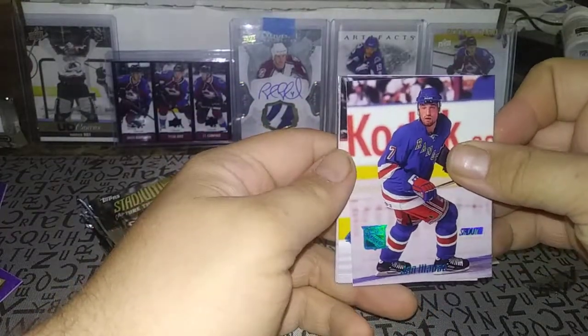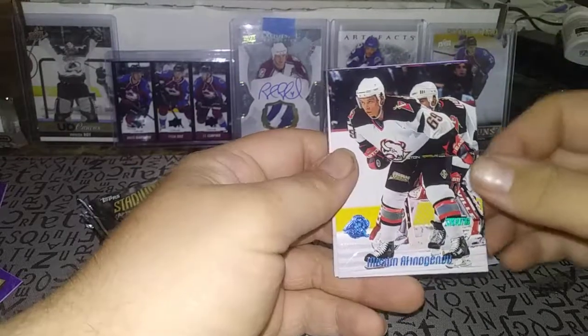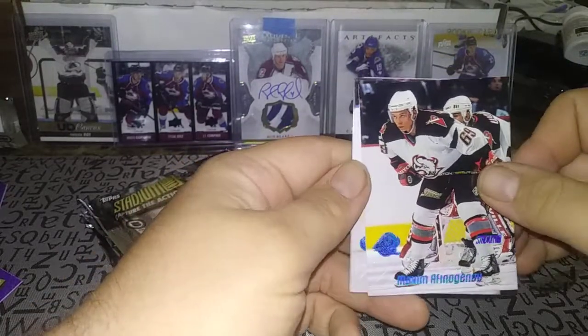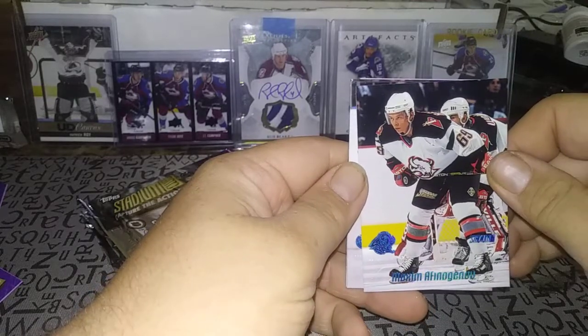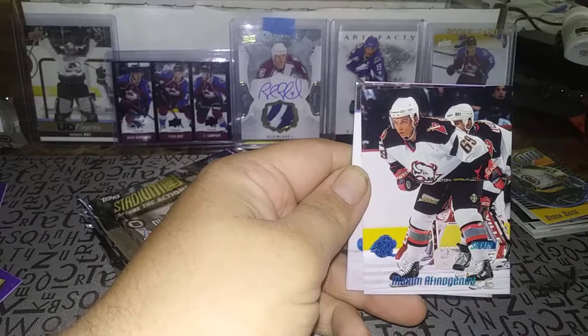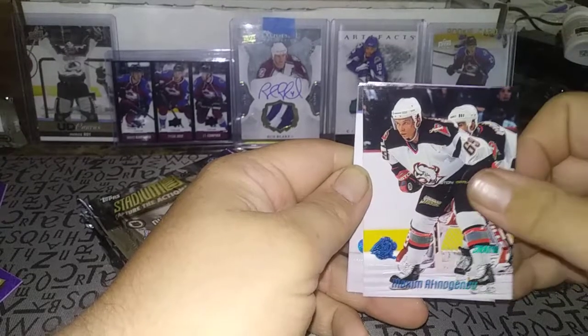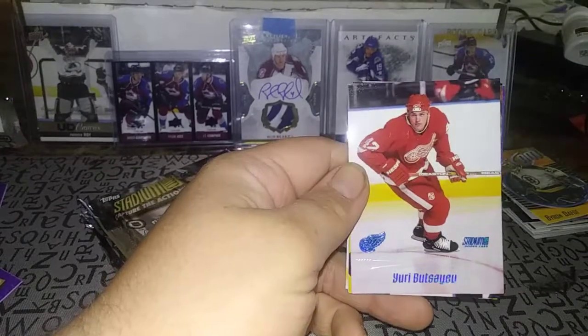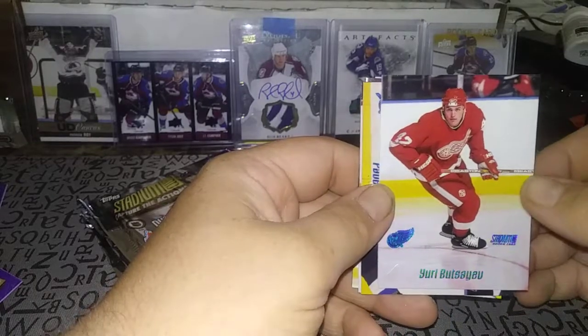Ján Hrdina rookie, Maxim Afinogenov — oh, this guy could skate. He has this one career highlight goal where he dekes around everyone and just roofs it — amazing back in the day. Yuri Butsayev rookie.